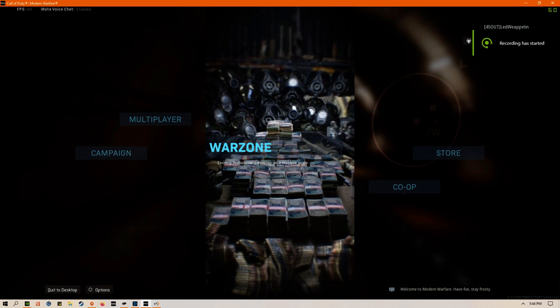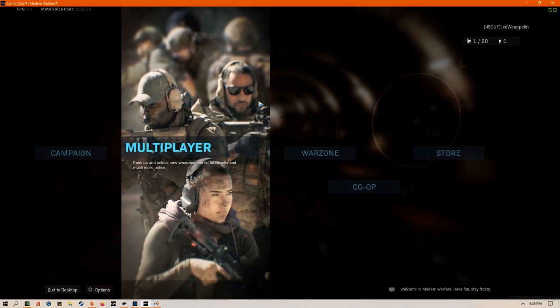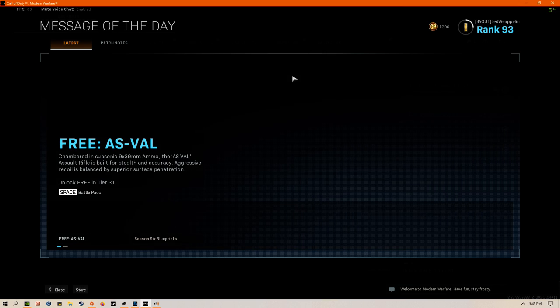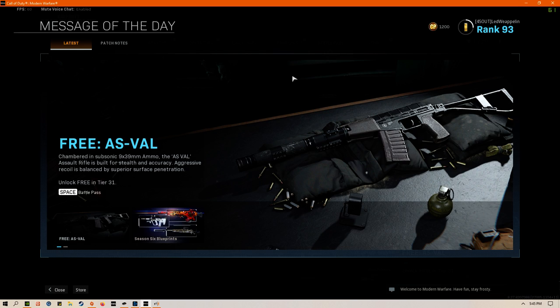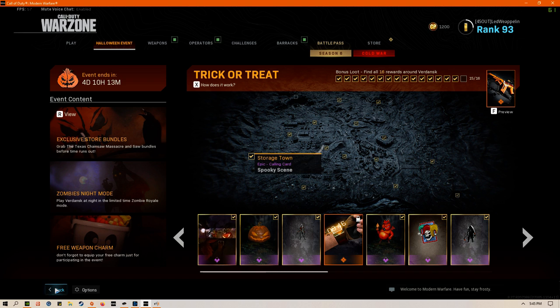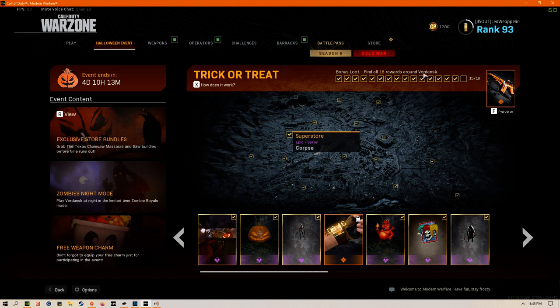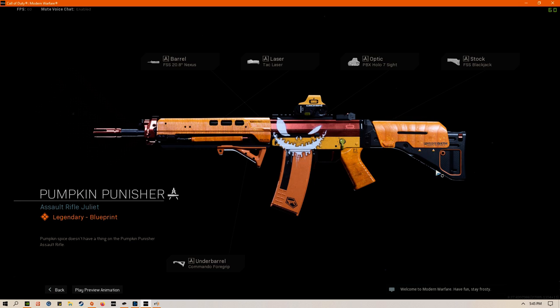Okay Rick, this video is for you. We're going to do some of the Zombie Royale and I'm trying to complete the Pumpkin Punisher. It takes 16 different places on the map to complete it, and in each of those 16 places there is a trinket or a card or whatever. After the 16th one you get this beautiful orange gun with a little pumpkin smiley face on it.